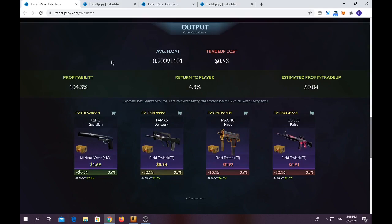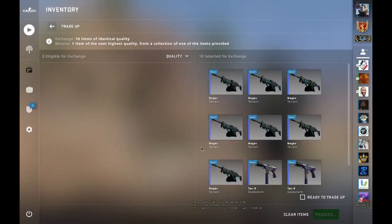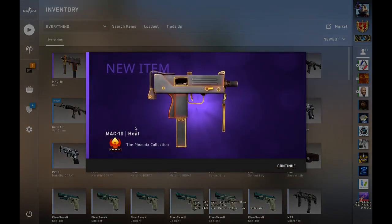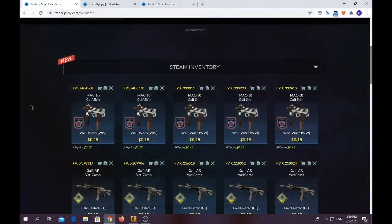What I'm hoping to get is a USP-S Guardian, which I got in the previous video, or the MAC10 Heat. Let's give it a try. We place the skins in the trade-up and let's do it. Okay, we got the MAC10 Heat — I love it! Place 40s, see you in the next trade-up.